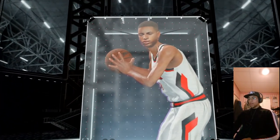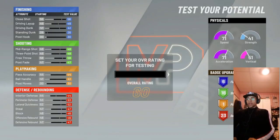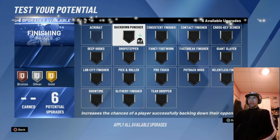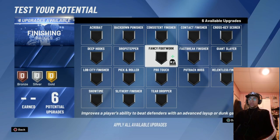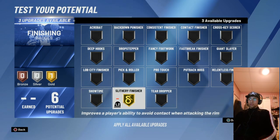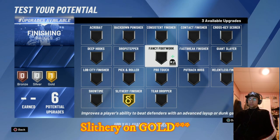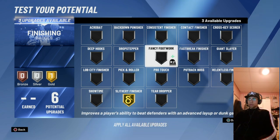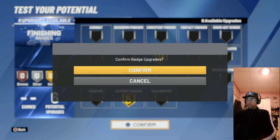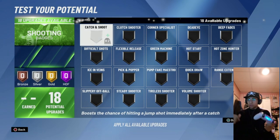I'm gonna show you the badges I use before I end the video. We're gonna test the build at 99 overall. For finishing badges I went slithery on gold and fancy footwork — that's all you need. All you're gonna do is house-step in through the paint; that's the only thing you need.